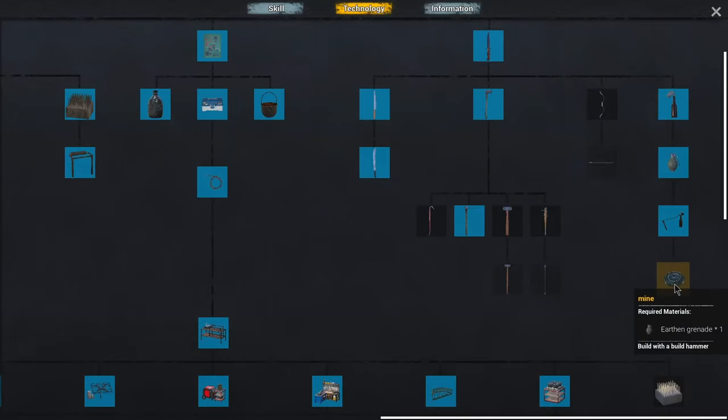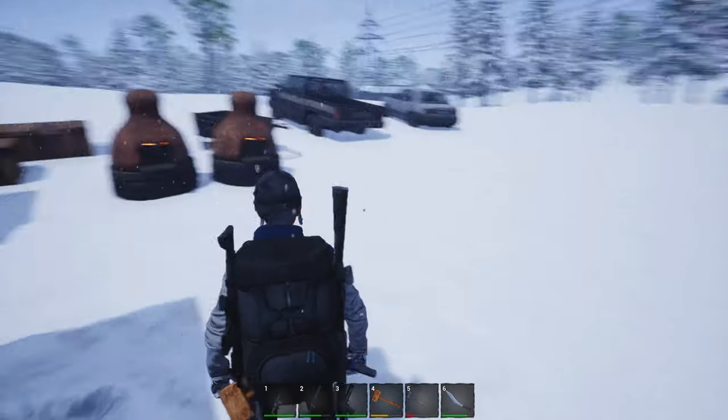I do have a grenade on me, so let's unlock a mine. Let's see about these — and once again, we might have snow issues here. If it's not that expensive, maybe we can walk it over and have our friends test it for us again, right?